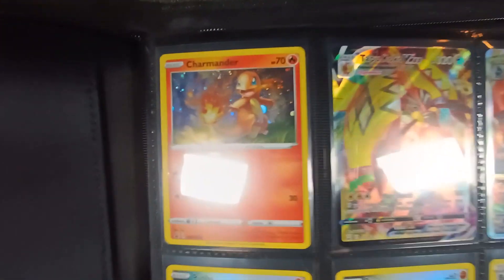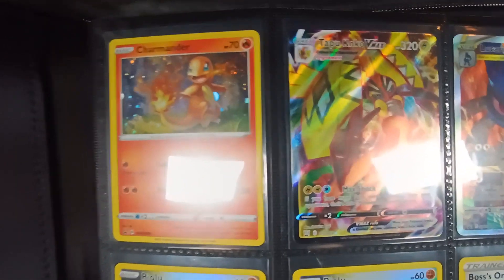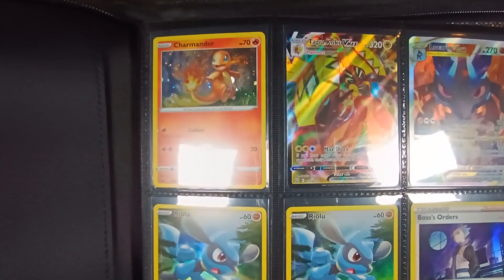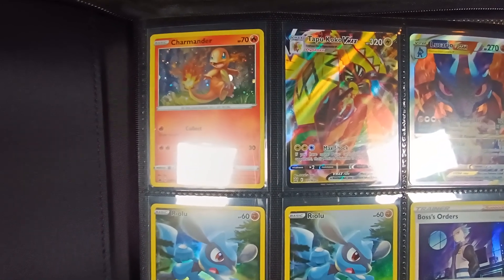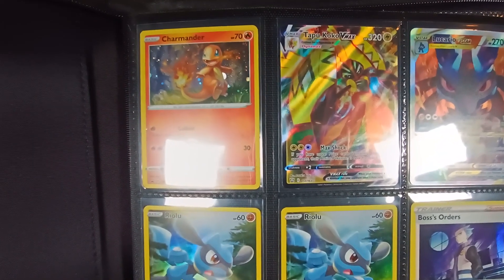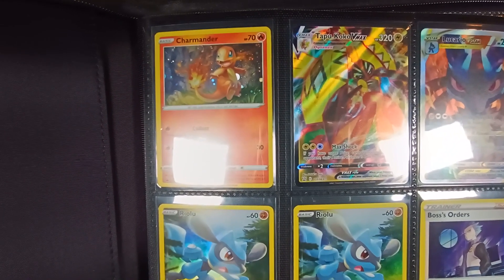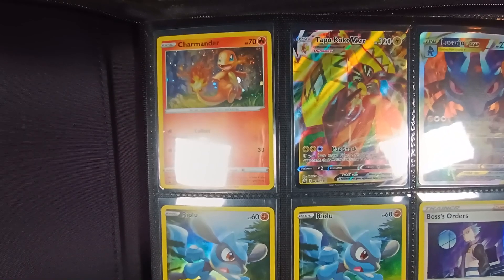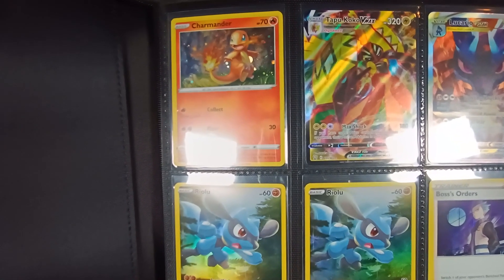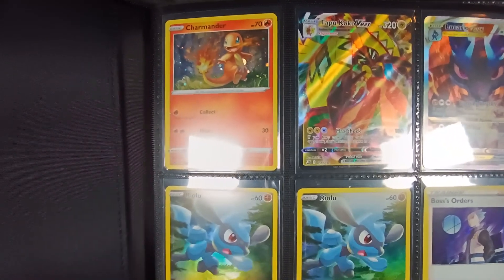We'll start up here and we've got the Charmander and Tapu Koko VMAX. These two cards were from the first opening I did on the channel, which was basically a test opening. There was a lot from that video that I learned and I asked a couple of friends for feedback. I only opened three packs because it was purely for testing, but we did manage to get the Tapu Koko VMAX from our Brilliant Stars blister packs. That started off the channel.